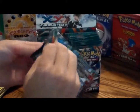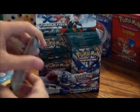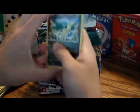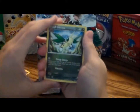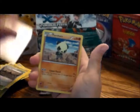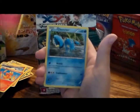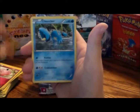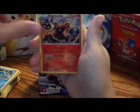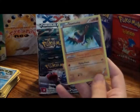I think in Pokemon EXs are the best pulls — almost 100% sure. One, two, three. We got a Vibrava, a Dedenne, trainer Mountain Ring, Golett, Pancham, Magmar, Clefairy, Clauncher — I like his artwork — a reverse hollow Magmortar, and another Hawlucha, not EX but it's a hollow one, pretty nice.